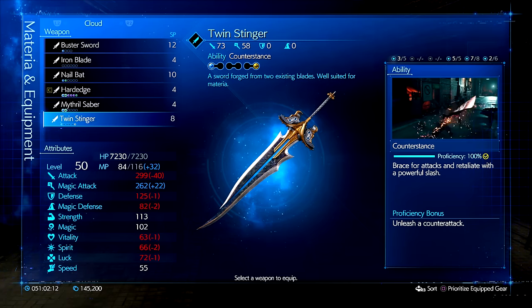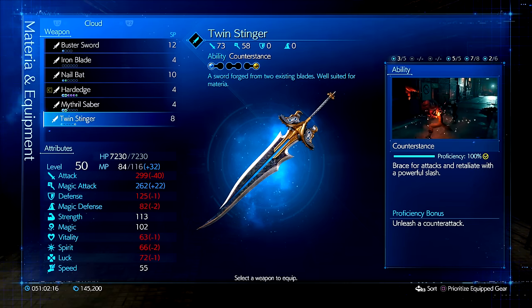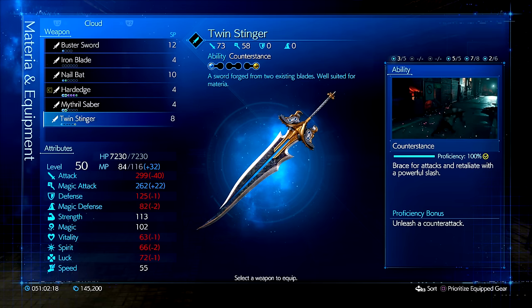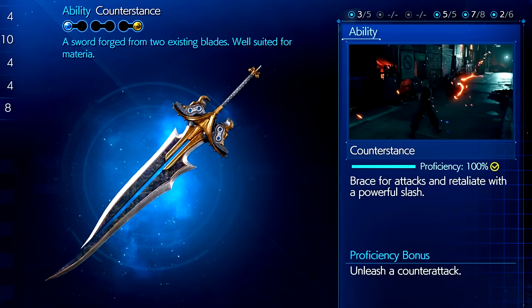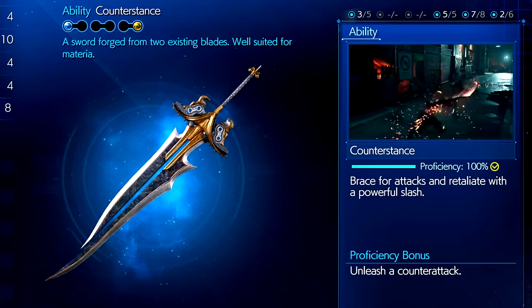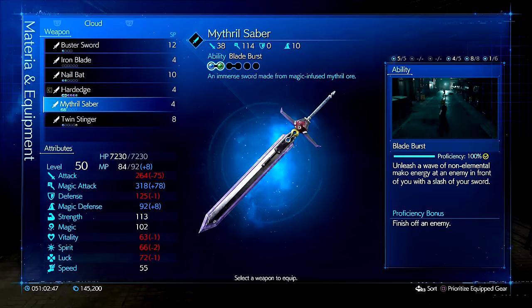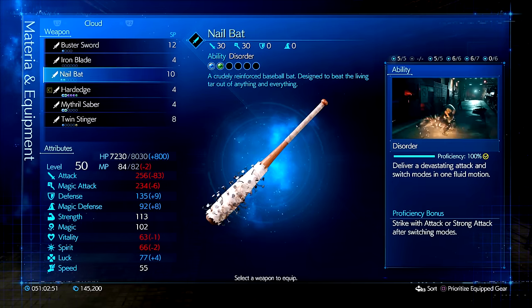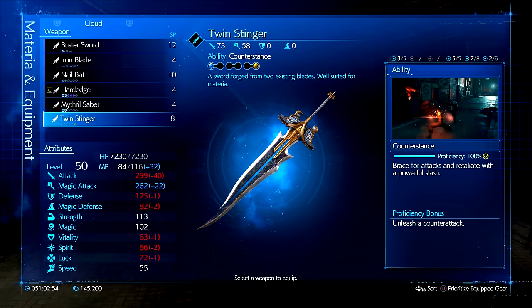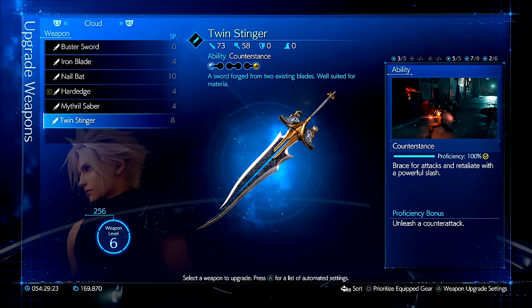Now the last and final weapon for Cloud is the Twin Stinger. This sword has a very interesting design as it's meant for hybrid attack damage and magic-based damage. It's a great all-around build that comes with my favorite move for Cloud: Counter Stance. You also get a whopping 32 bonus towards your MP which is crazy. This by far offers the most MP compared to all of Cloud's other weapons. It's very balanced for both attack and magic base so you can have a bit more survivability with this.